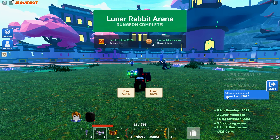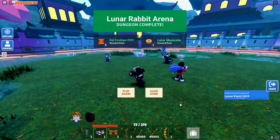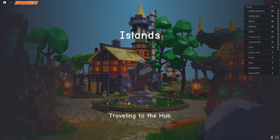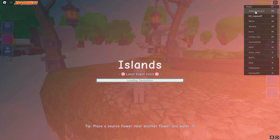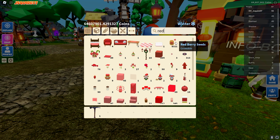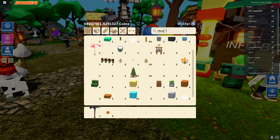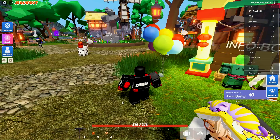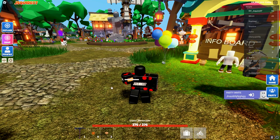We achieved the achievement too. We got four envelopes and three mooncake — that was pretty cool. Let's go back to the lobby. We now have 55 AP. We should have red envelopes now. Red envelope 2023. And we should have mooncake as well. Mooncake — it consumed for jump boost. Let's just see this. That's actually quite a lot — that's a good amount. I thought it was gonna be like a little bit, but whoa! Jesus! This thing is actually pretty good.